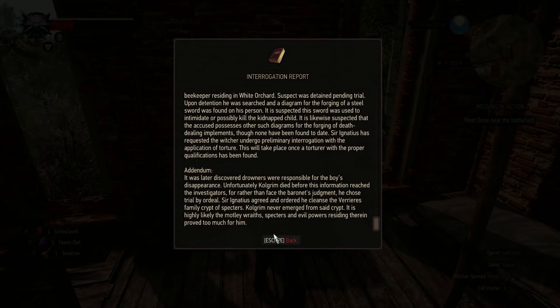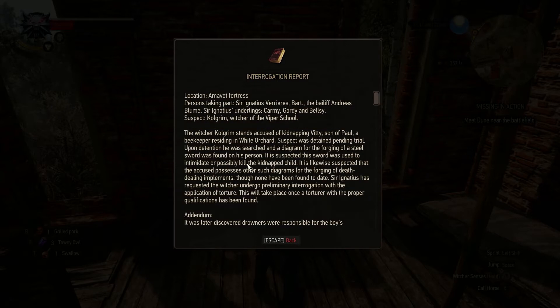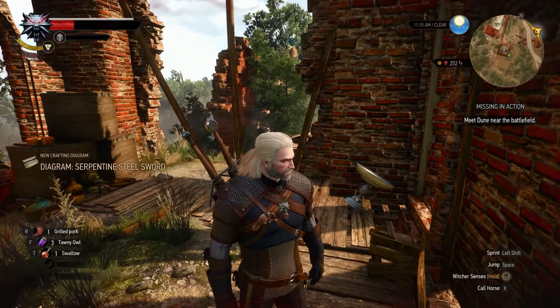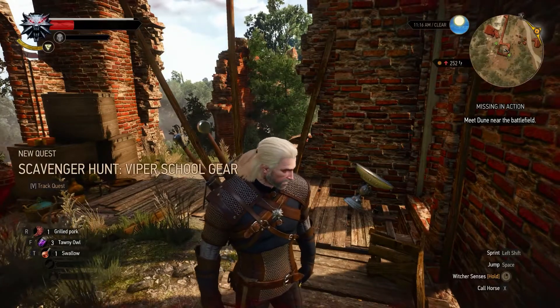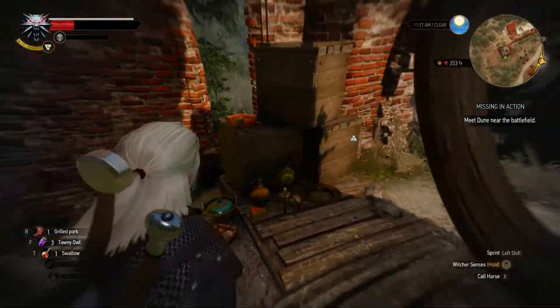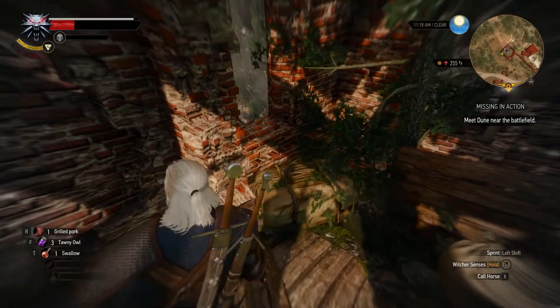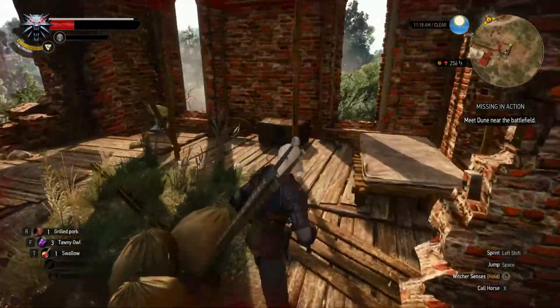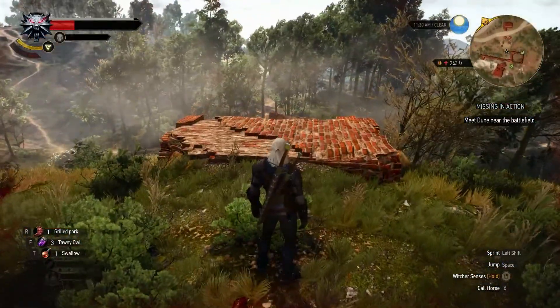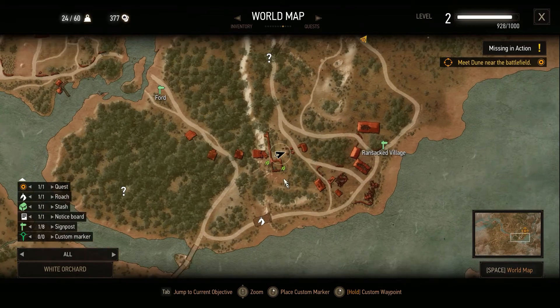Does that mean we now know where we can find the steel sword from the Viper School — in the family crypt of the Verriers? I got the diagram already. We don't know the exact location yet, but we get it — that's even better. We can now hunt down the gear of the Viper School. It was worth nearly dying for that one.